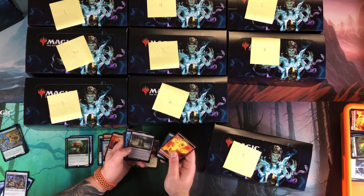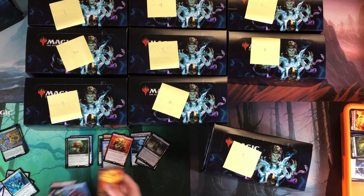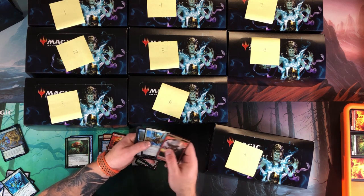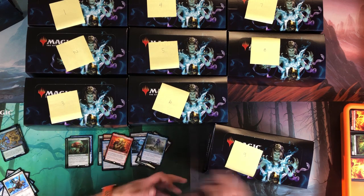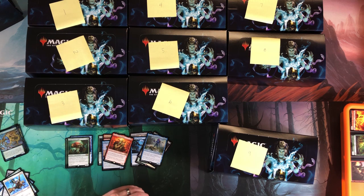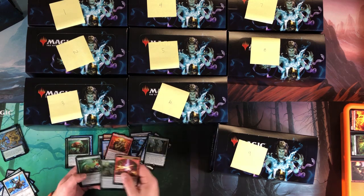Next pack: Phyrexian Tower — that's pretty decent. Foil — we'll take that. Come on, Snapcaster Mage — I don't have one so I'm rooting even harder for one to pop up. Tolarian — and then everything else garbage, garbage, garbage, garbage. Not looking good for this box.